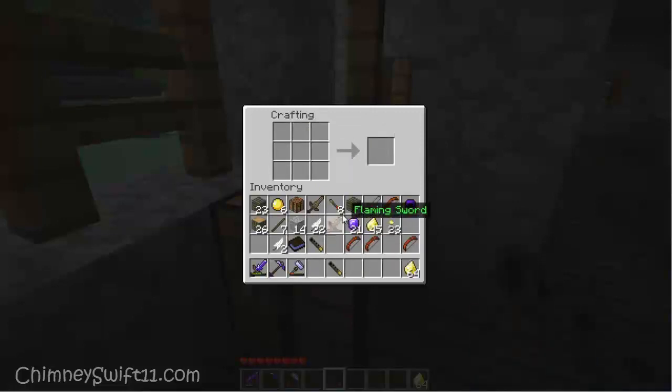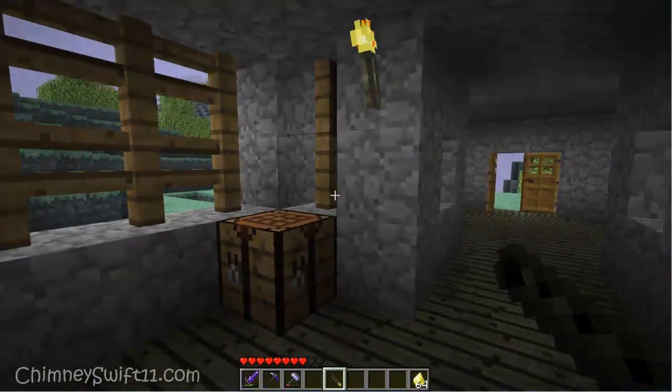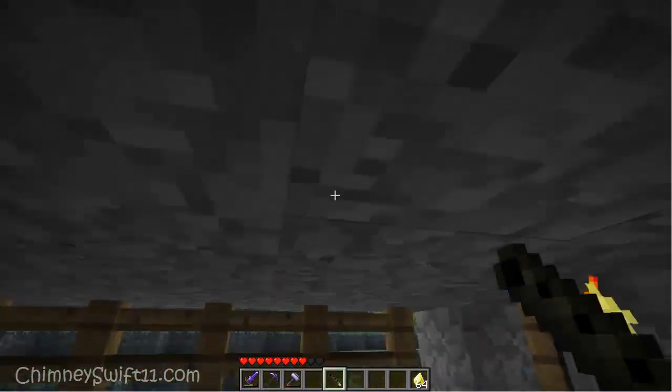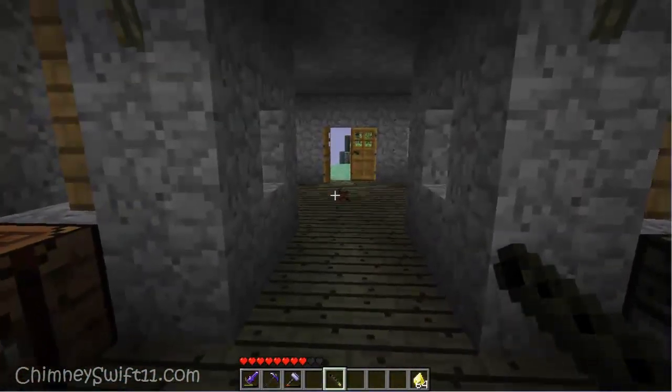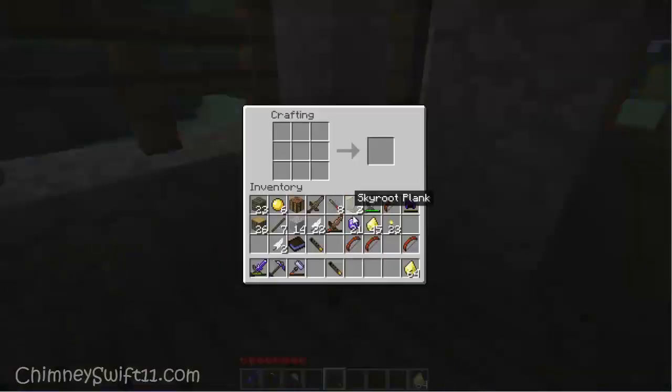With the dart shooter, you can actually shoot darts and I have some darts in my inventory. It's basically the equivalent of a bow and arrow in regular Minecraft — not the Aether or the Nether, but the real world with the bow and arrow. You guys know how that works.